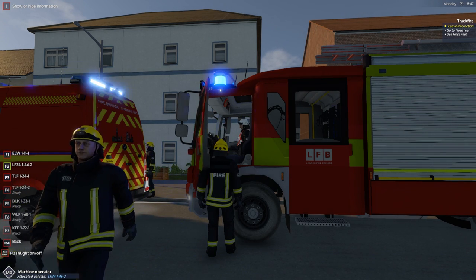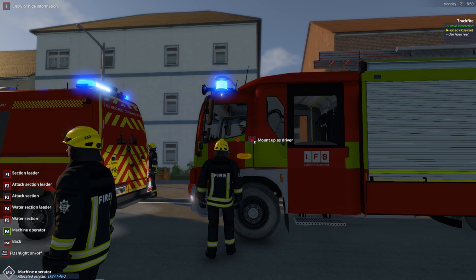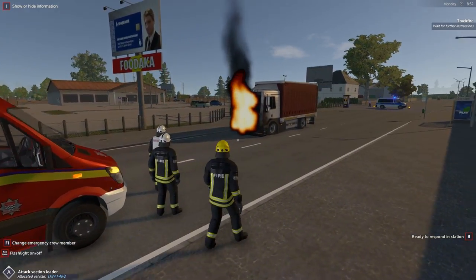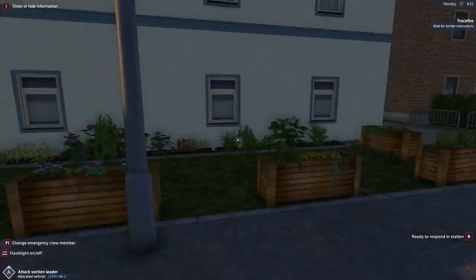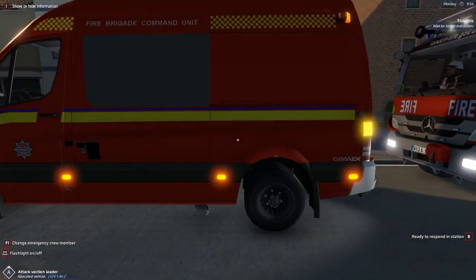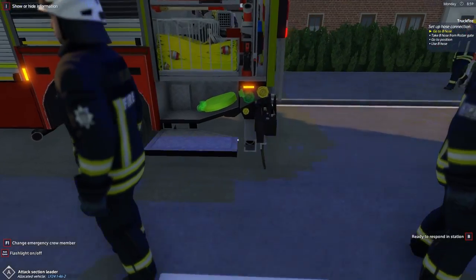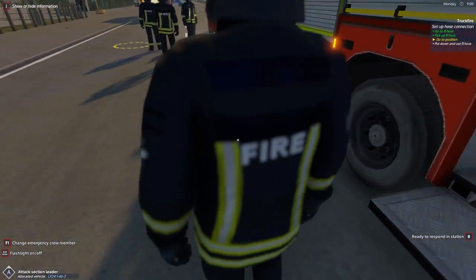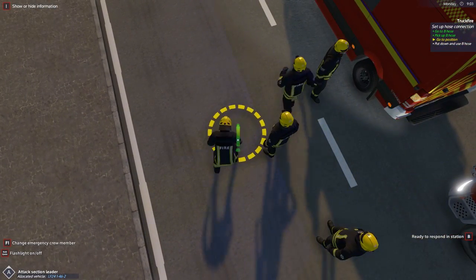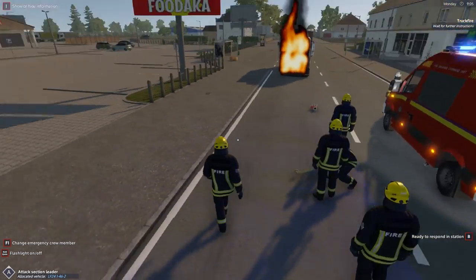Once again, we want to change now to attack squad leader. So here's the fire on the truck - looks like it's been an engine fire, possibly a failed radiator or a leaking pipe. We haven't actually got any jobs just yet. There we go - Go to B-Hose. There's our first job. Let's go ahead and collect the B-Hose out of the back of here. Pick up B-Hose, go to position, and we'll put that down. Use B-Hose, which is unwind.